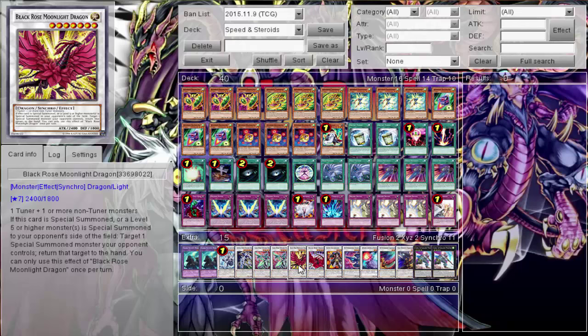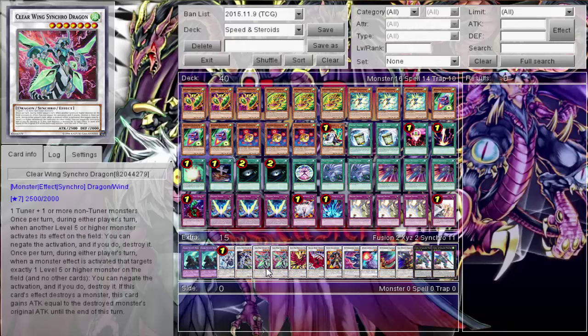Two Clear Wings are my favorite Synchro monster in the deck and my favorite character in the anime. You bust out Clear Wing and use its power to block monsters level five or higher, which is great in mirror matches and against other Synchro or Fusion decks. When this card is targeted you just say no and they take damage. It's a great card and great play.